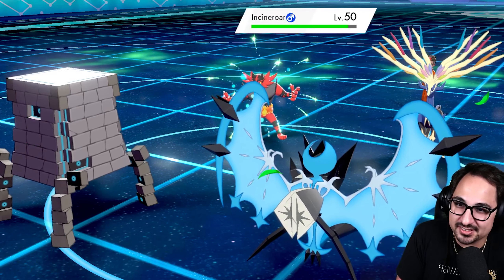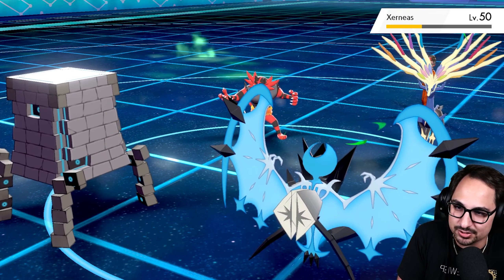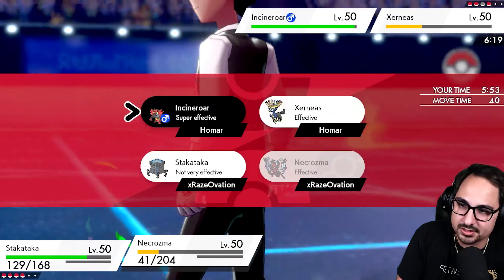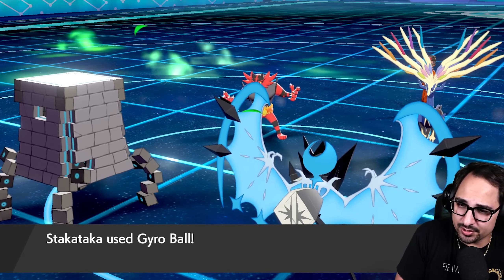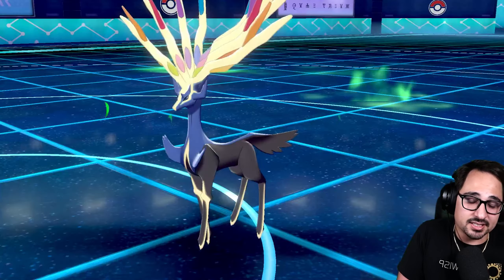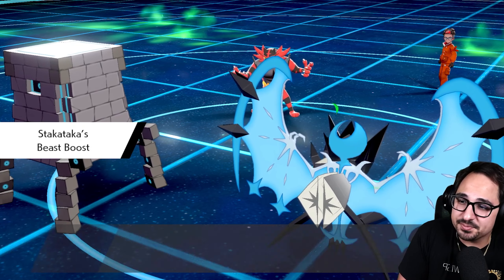That felt nice! Now what's left? Meteor Beam the Incineroar and Gyro Ball the Xerneas — such a simple turn right now. We're gonna do just that: Gyro Ball Xerneas, Meteor Beam Incineroar, and call it a day. We are sitting nice and pretty. The Incineroar might actually outspeed my Necrozma because I'm not min-speed Necrozma — this team wasn't meant to be hard Trick Room, just to use Trick Room whenever I needed to.